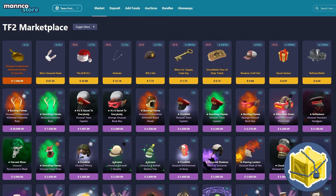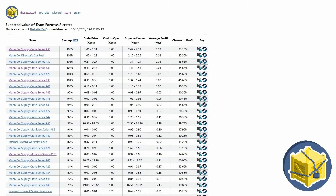I want to give a shout-out to the sponsor of this video, Manco.store. If you need to buy any keys for cash, they've got keys for $1.75 US — the cheapest around. They've got earbuds for $15, bills hats for $7.73, and tour of duty tickets for $0.74. These are all cheaper than the in-game store, so I highly recommend using Manco.store for any of your TF2 cash purchases. I also have my crate spreadsheet at letterz.ca if you want to see which crates are worth your money.